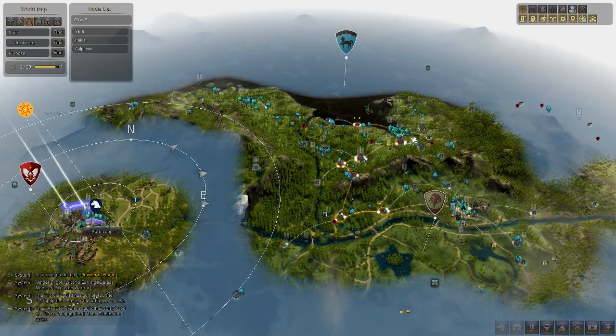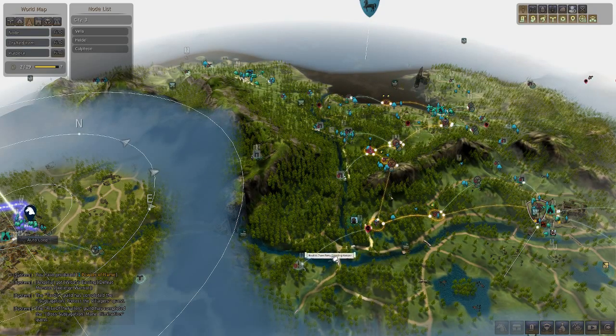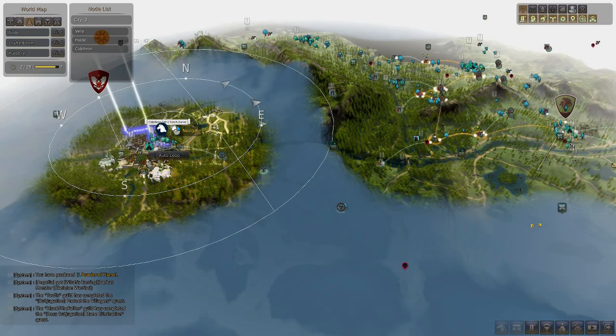So if you have Heidel here, and Velia/Philia is over here, what you need to do is run all the way to here and then go with the road to the left, and then you will see the city. That's how you need to get over there.